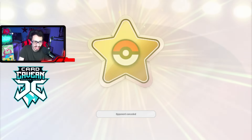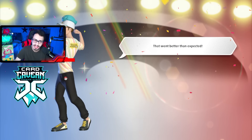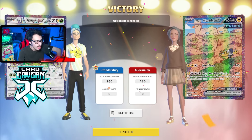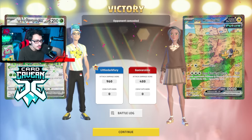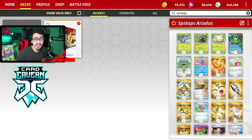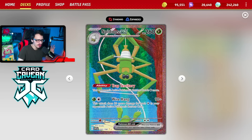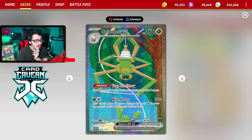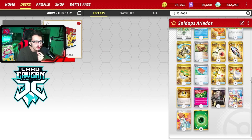That was close — holy crap. The reason we almost lost was we just couldn't get a good board established fast enough. Had I been able to get a better board state I think it would have been a lot better. We got a little unlucky — our draws weren't very good and it took a while to even find Buddy Poffin. They almost made an insane comeback. That is the Spite Ops Ariados deck in action — a really fun bug spider combo that will give your opponents arachnophobia!